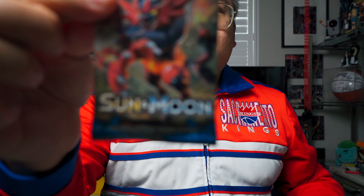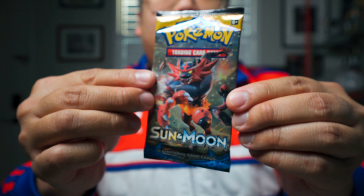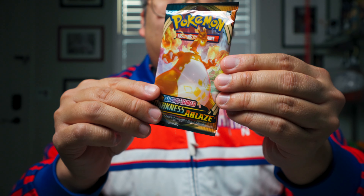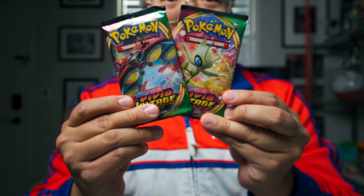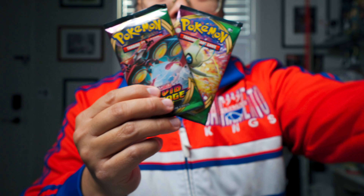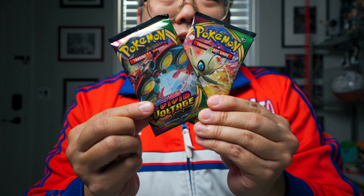Let's take a look at the packs we get in this one. We get some current packs, which is really cool. First, this is the oldest pack of the bunch — this is Sun and Moon. We also have Darkness Ablaze, which is always a good pack with lots of good things to find. And then we have two very current Vivid Voltage packs. These are really hard to find right now — people are just gobbling these up. You can't even find these at the store. So I am so glad to open up two and hopefully get something good.